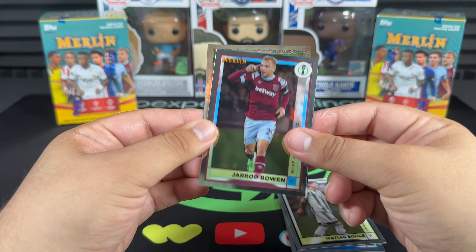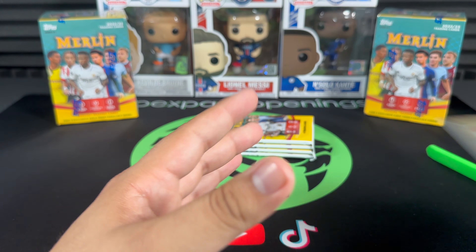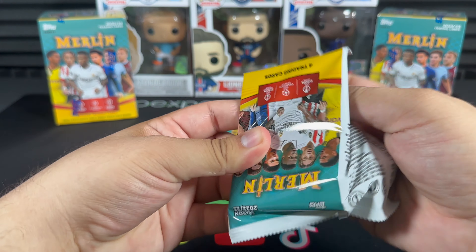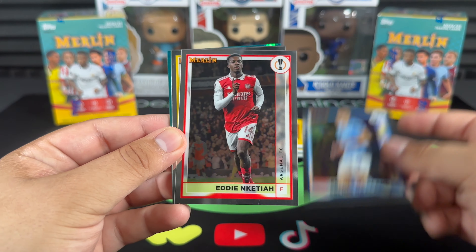Matthias Sewell rookie, Jared Bowen, a Merlin Masters Cody Gakpo, and Xavi Simons is with RB Leipzig in Germany — that's a pretty good signing, I think he started off pretty well. There we go — the men's best player of the year, Erling Haaland. Not bad.